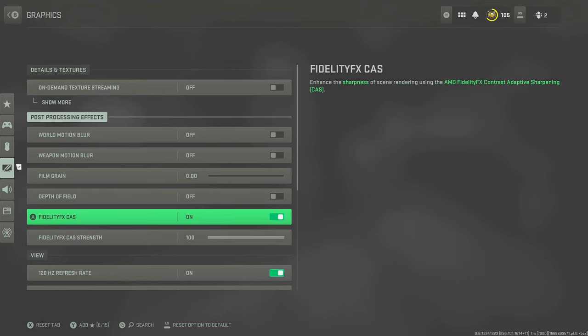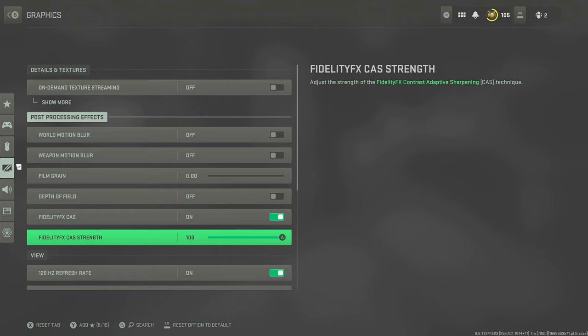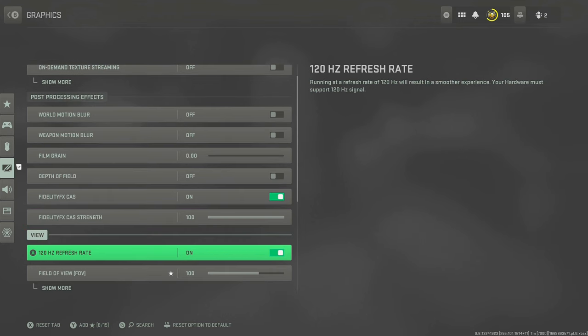Fidelity CAS — you want this on, especially on older consoles. This helps massively at longer distances when you're trying to render things, and it makes the game look visually better. It's very helpful for Warzone. If you can run 120Hz refresh rate — if you have a console and monitor that supports it, please do so. Playing at 120 FPS compared to 60 FPS is so much more different; I can't go back.